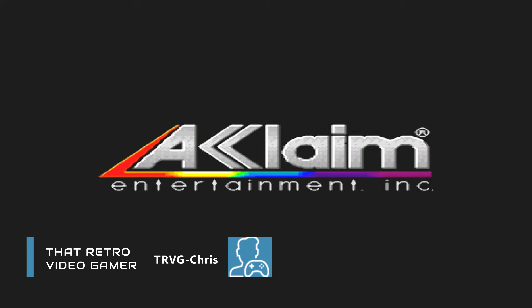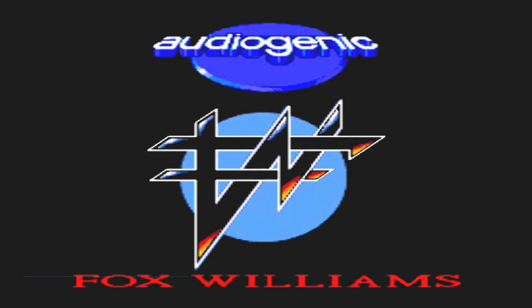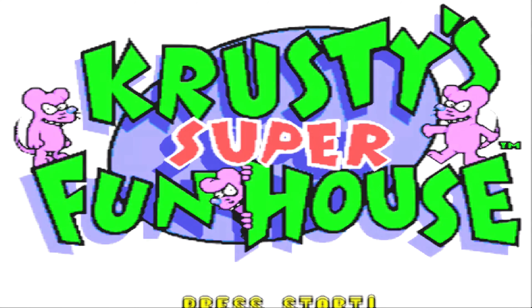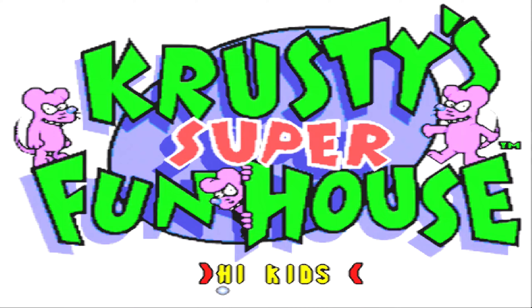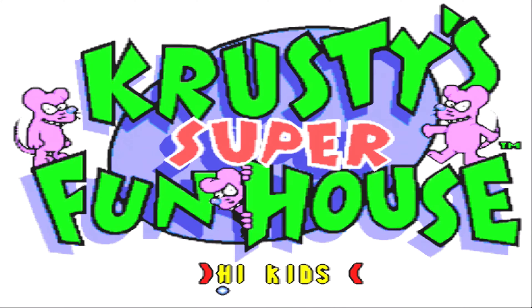Following on from yesterday's review of Bart's Nightmare comes proof that all licensed games are not always a quick cash-in on the license. So how did Krusty's Super Fun House avoid the pit of licensing fumbles that hit the likes of Total Recall and others? And more importantly, how did it become a better game than its brethren in the Simpsons pool?